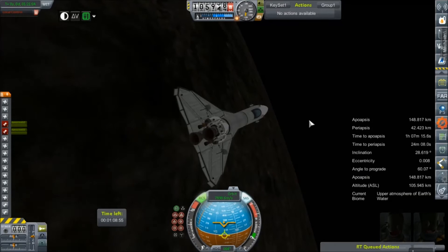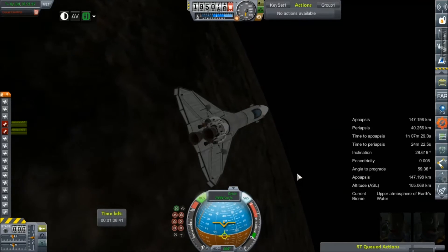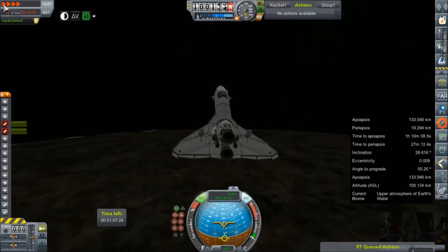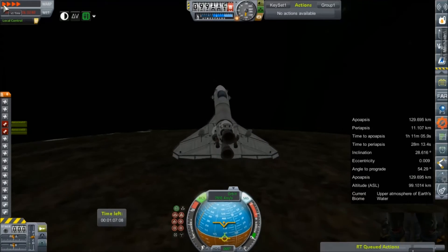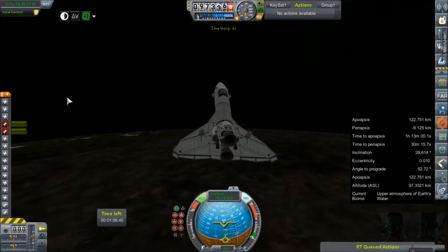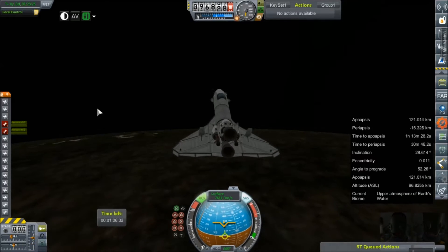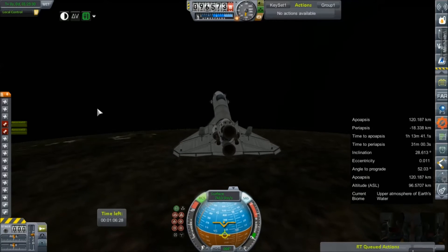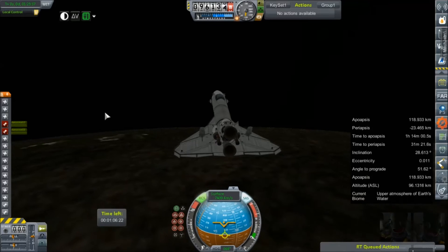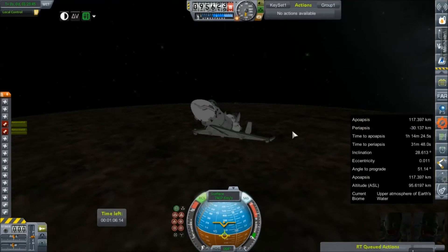Our perigee has fallen very low — nervously low. We will certainly not be making another orbit, considering our apogee is already down to about 148 kilometers and we haven't even started a real deceleration yet. Periapsis is now negative — we're here, we're coming in. There's no stopping this train. Periapsis is negative.